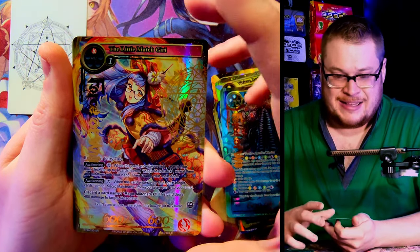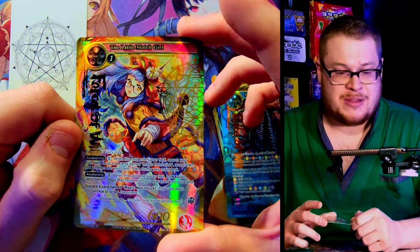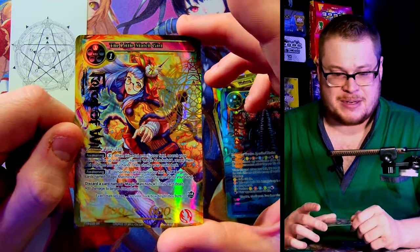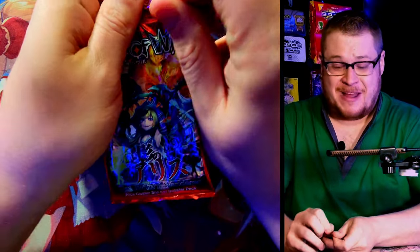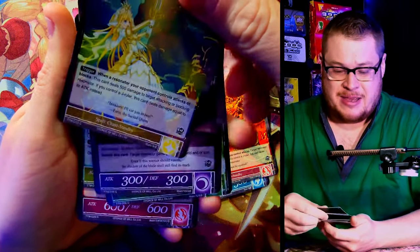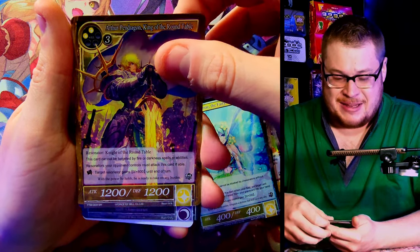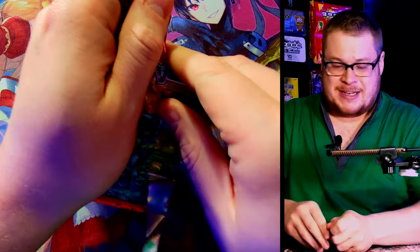And then we got the classic Little Match Girl — a hot card of its time. This card was pretty expensive when these sets first came out and people really wanted the foil stamp. She was in the meta for a bit, so not a bad god pack at all, that is freaking awesome! I don't know how to follow that up. God pack, third pack in — you can't write it. We got Lancelot as our rare, we got Arthur in the nice foil stamped, and Dance of Shadows uncommon foil.